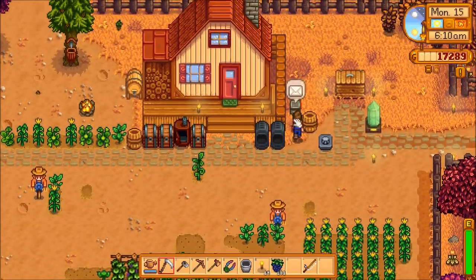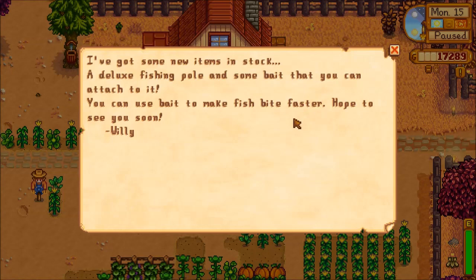I expect we're going to have a letter in the mail today explaining the festival tomorrow. First off, Willy says: I've got some new items in stock — a deluxe fishing pole and some bait that you can attach to it. You can use bait to make fish bite faster. Hope to see you soon. Willy.